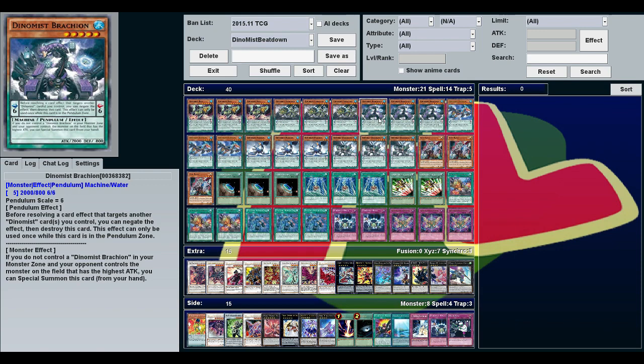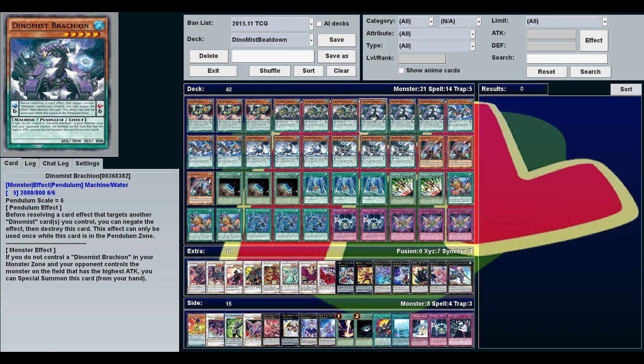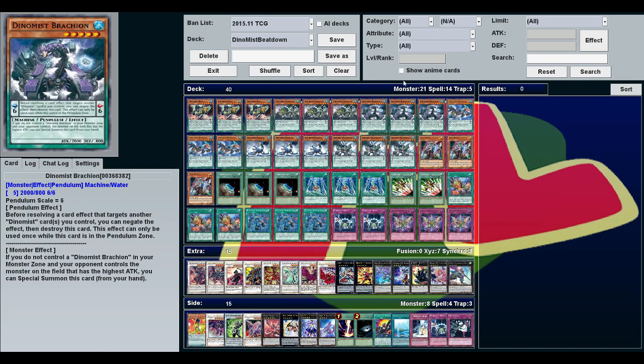Ceratops and Brachion are the least useful at 2100 and 2000 attack respectively. Their main effect is just special summoning themselves — if you have another Dino Mist, or if your opponent controls the monster with the highest attack. They're level fives but don't have a lot of attack, so mostly use these as your pendulum scales.